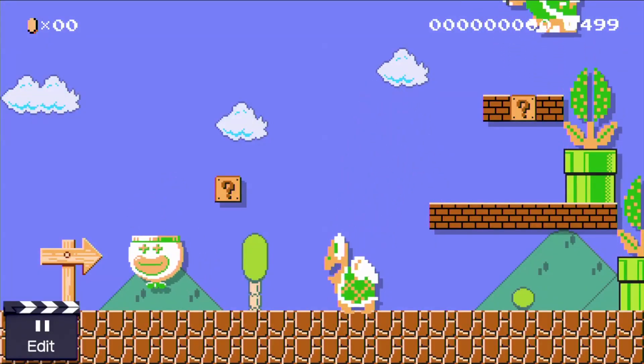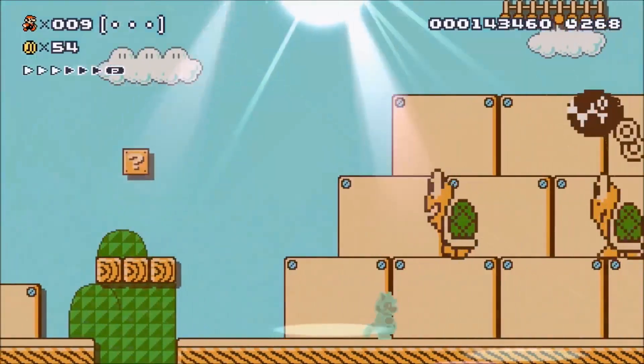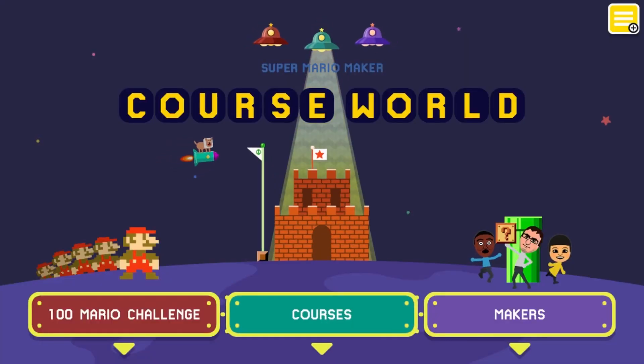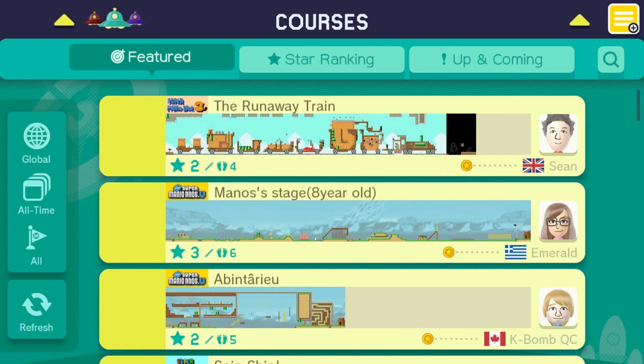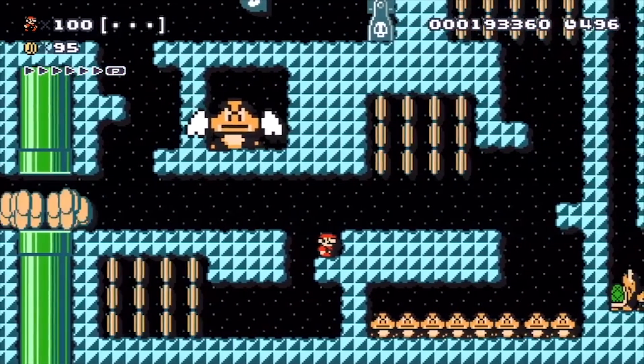Beyond the wealth of pre-made Nintendo levels available offline, players are also given a near limitless amount of gameplay online. The most popular levels can be found in the course world, where you can search for your favorite makers, follow them, and keep up to date with their latest creations.